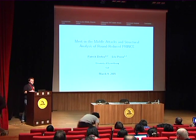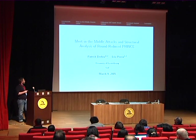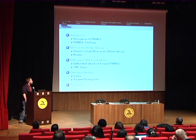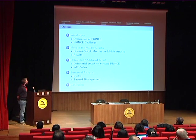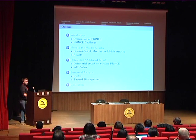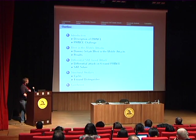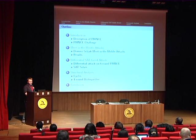Hello. My talk today is mainly about attacks against round-reduced versions of PRINCE. Leo and I submitted to the PRINCE challenge. I will begin with a short introduction about PRINCE and the PRINCE challenge, then present the meet-in-the-middle attacks we found against 6, 8, and 10 rounds of PRINCE, then describe a differential SAT-based attack against 6 rounds, and finally show a distinguisher against PRINCE core based on cycles.